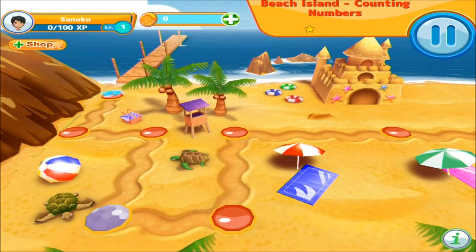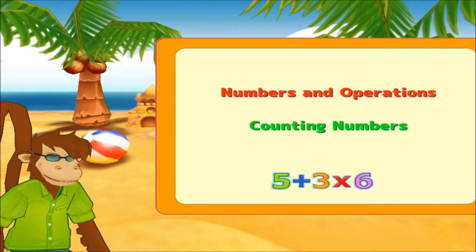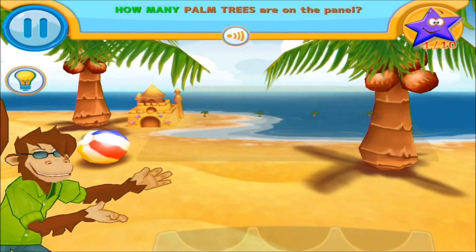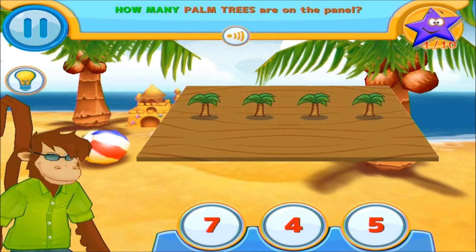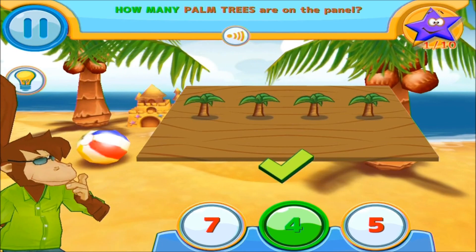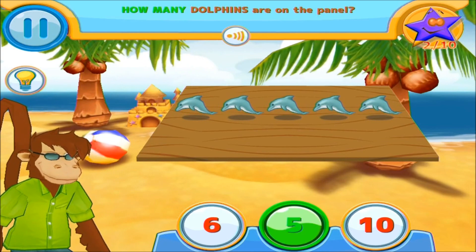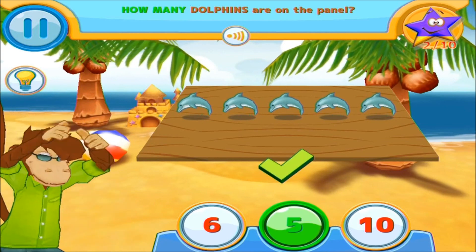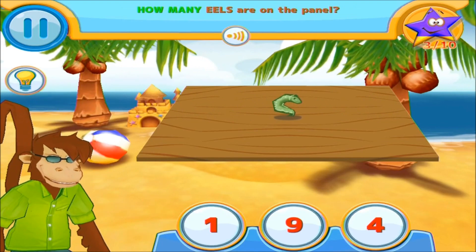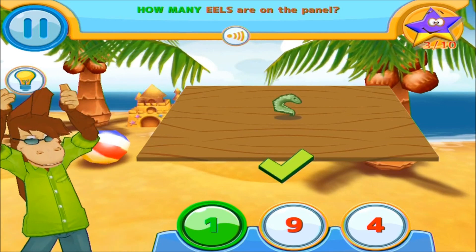Yay! Select an answer by touching it. How many palm trees are on the panel? Four. Great! How many dolphins are on the panel? Five. Well done! How many eels are on the panel? One. Keep up the good work!